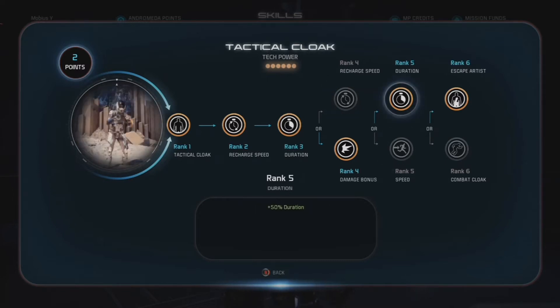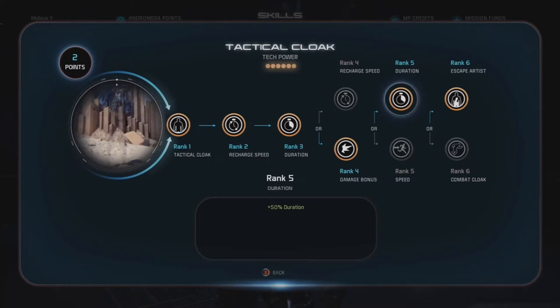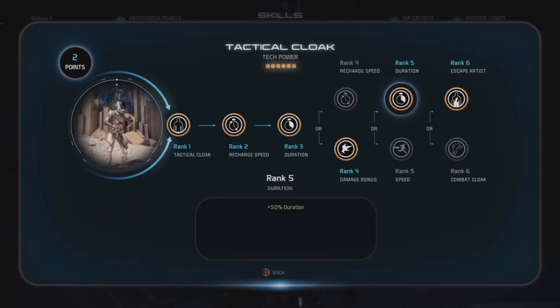At rank 5, this is largely personal preference. You can go with plus 20% movement speed while cloaked, which is really good for running objectives like retrieval, where you have to get the item and bring it back to the LZ — super handy for that, as well as if you run a very run-and-gun playstyle. I didn't have it in the gameplay, so I stuck with the duration upgrade, which maxes out your duration to 11 seconds total. That is great for devices — you have enough time to drop aggro before you even start the device, and still have time left on your cloak to finish it before it runs out.